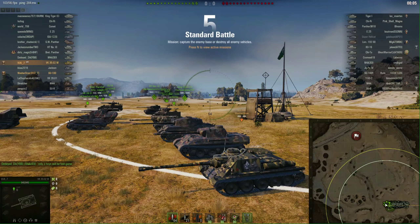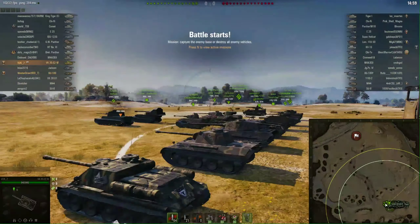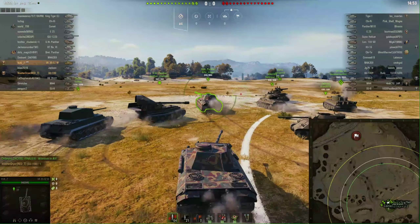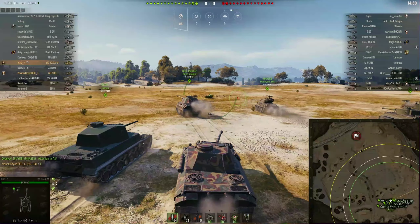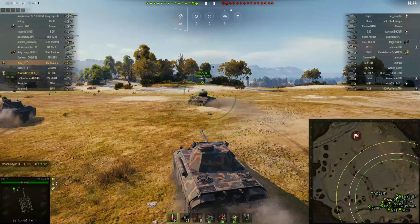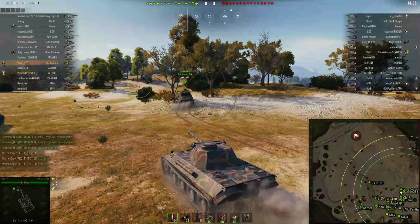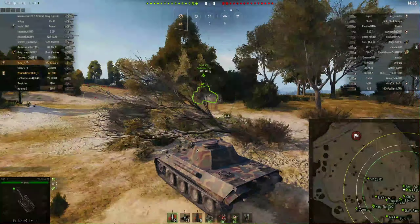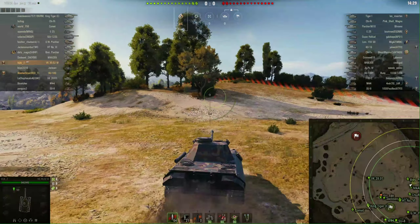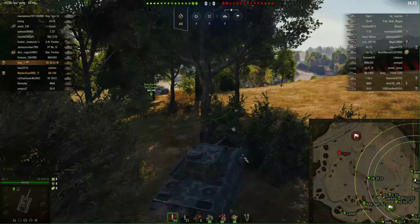Our first battle is here on the Steppes map. I was in a platoon with Washer Drawer — he is in his SU-100Y — and it was a tier 7 match. We decided okay, this is a tier 7 match with some pretty strong tanks, but we have an E25 too. Let's use the speed of this tank. When it finally manages to accelerate, it can go decently fast.